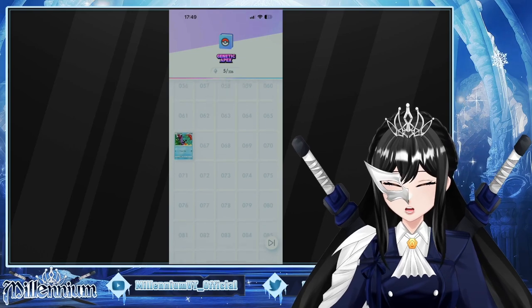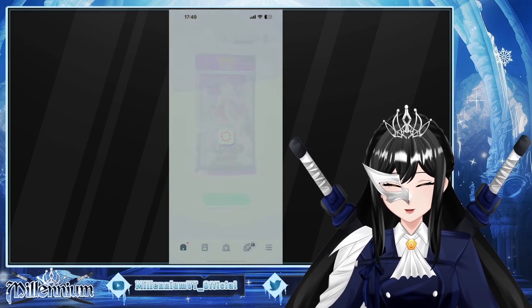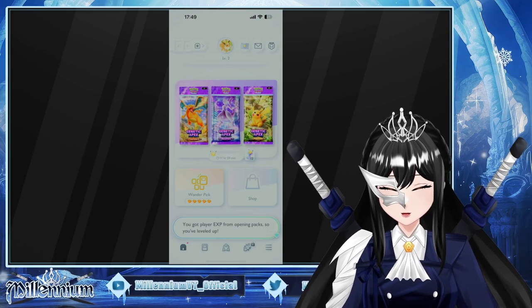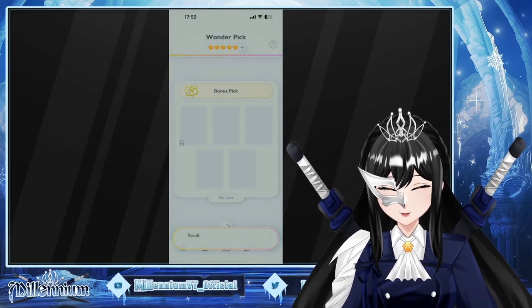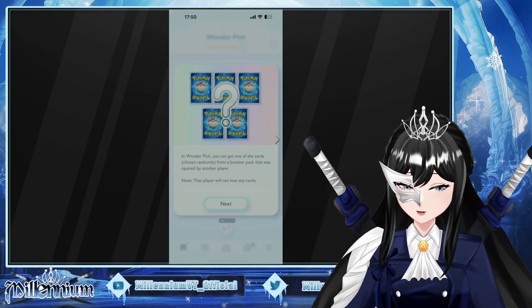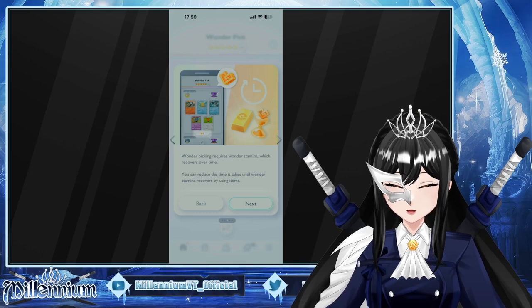Register them to the decks. Wonder Pick! You got player EXP from opening packs, so you've leveled up. You just unlocked the Wonder Pick feature. Get one of the cards chosen randomly from a booster pack that was opened by another player — the other player will not lose any cards. Okay, I have to use wonder stamina.